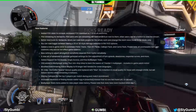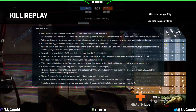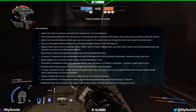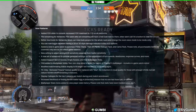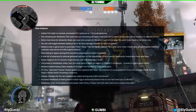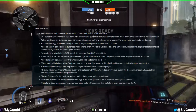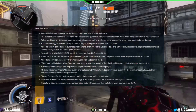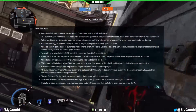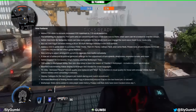Modified matchmaking status display to fit longer text needed for some languages. PC only: removed insane texture quality and replaced with max — no reduction to visual quality for those with enough VRAM, but will reduce hitches when streaming in textures. Display call signs for the top three players per match during post-match scoreboard. Increased likelihood of finding the Nessie Easter Egg in the Redacted Mission that no one has found yet — or did we? Multiplayer stats menu added to view player stats history; please note that stats have been tracked since day one.